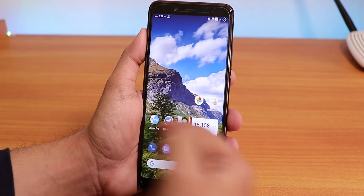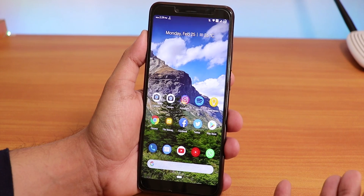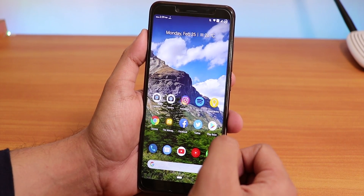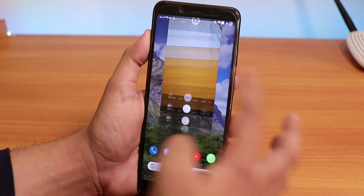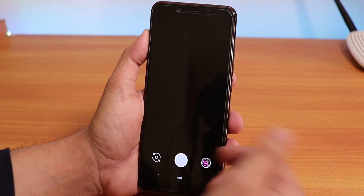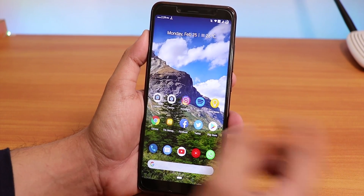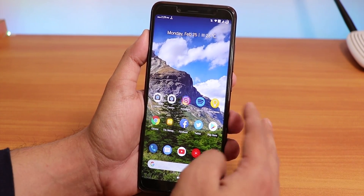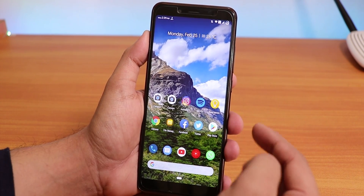I'm going to tell you what things I miss and what things are really good. First of all, we have the stock camera here — the Mi A2 camera by default — and you can install Google Camera if you want to. Camera2 API is pre-enabled on this ROM, so you don't need to worry about flashing camera2 ZIPs or anything like that.